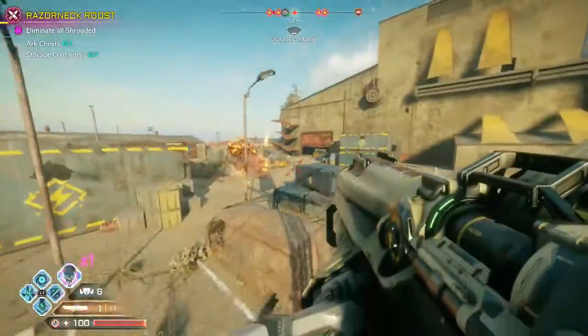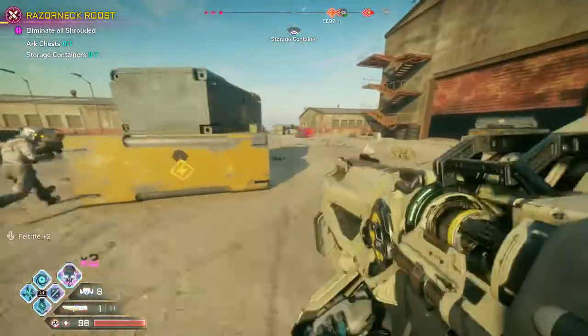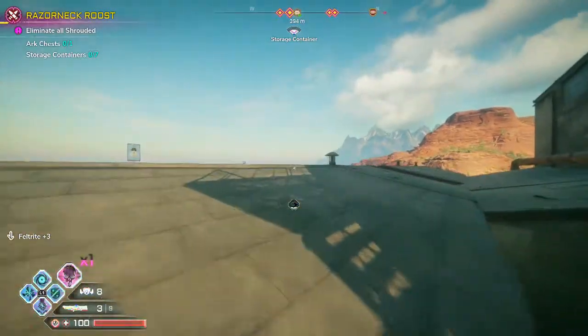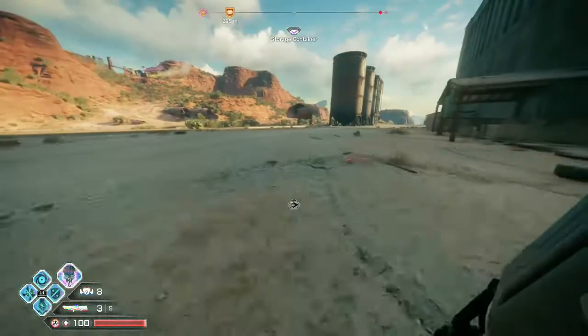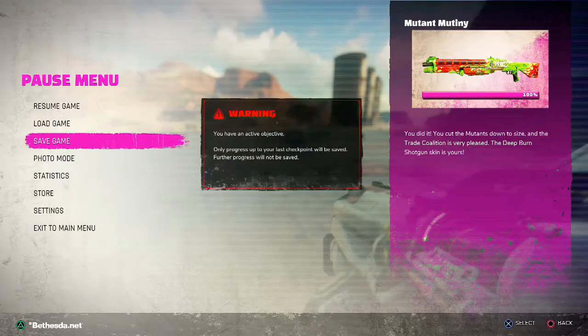I normally go to Oasis in the Dune Sea, go in there and refill all of your smart rocket launchers from the vendor, then fast travel back to either Gun Barrel or the MBTV location if you've unlocked that, as it's quite close to Razorneck Roost. Simply summon your Icarus, go back to the roof, and rinse and repeat until you've got all 13 enemies killed.